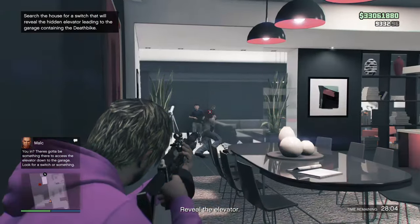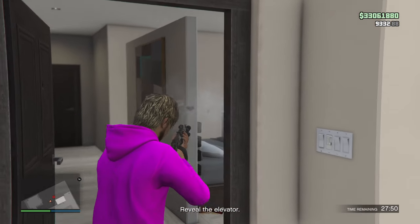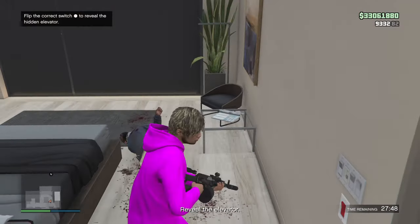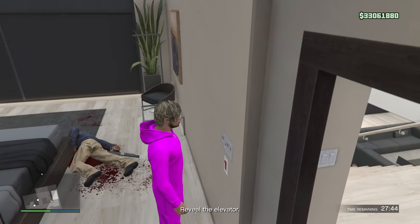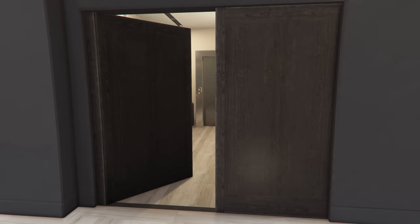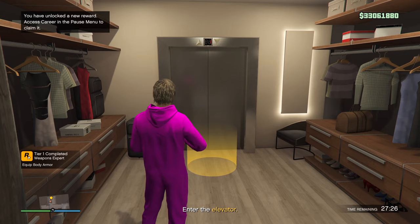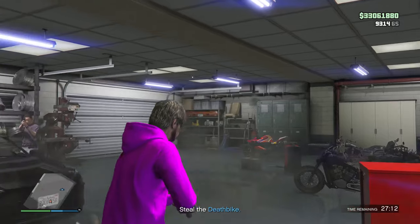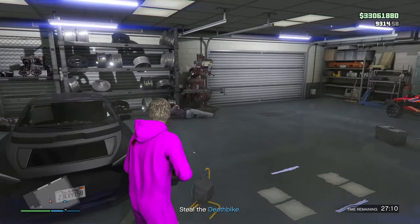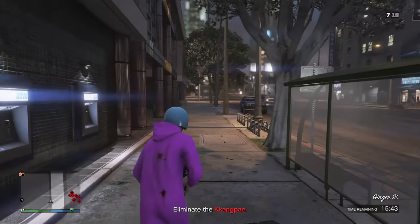I started taking out the NPCs — easy stuff, but you can move around quietly like a cat. I went blasting through this door and had to pick one of these light switches. One of them will get you zapped, another turns on the alarm, and the one you want opens an elevator downstairs. Get yourself downstairs to the garage — this guy will take a couple hits to go down. Once he's down, take care of the other two NPCs and get yourself the bike. Scoop up the death bike and drive it to the location.